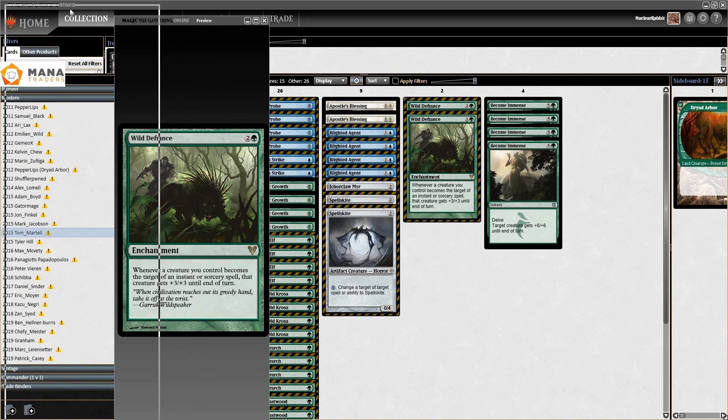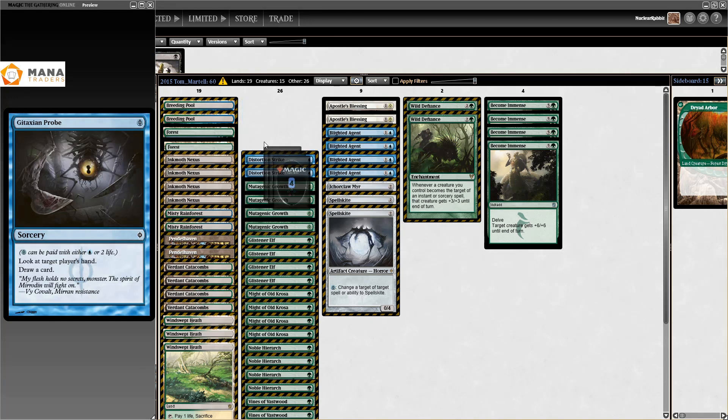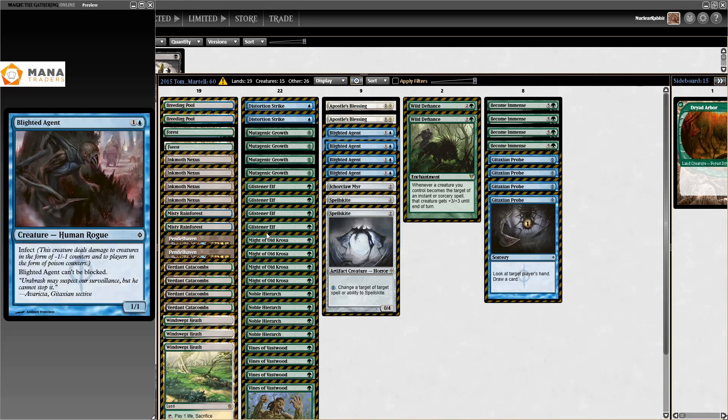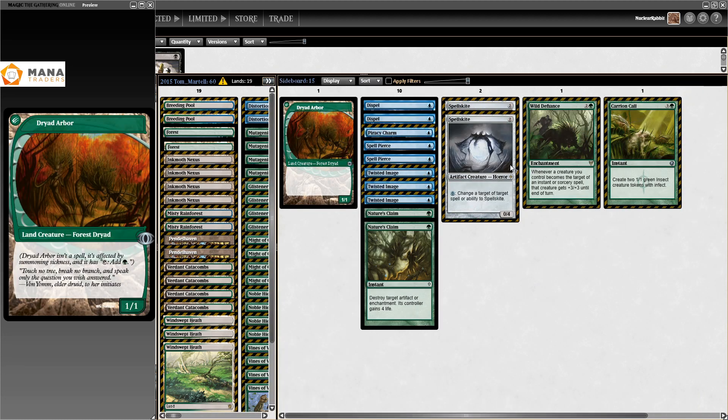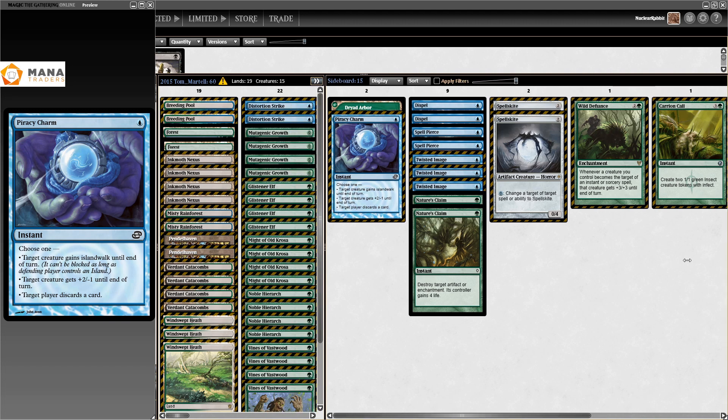We also have another GP Top 8 for the deck in Tom Martell's hands in 2015, also at GP Vancouver. You really see the Channel Fireball slash pros version — with four Become Immense, four Gitaxian Probe, some Distortion Strikes — one Ichorclaw Myr, Blighted Agent, very stable mana, no black cards, mostly Mono Green. In the sideboard, we have one Piracy Charm — I'm guessing this is for Twin, where you can either kill a Pestermite, or gain islandwalk and just walk by their blockers.